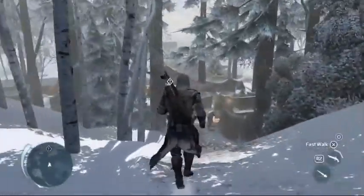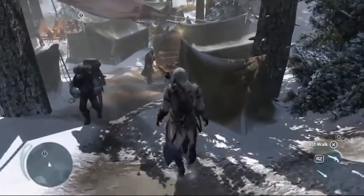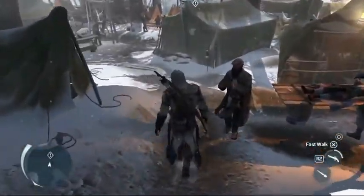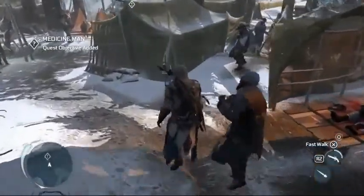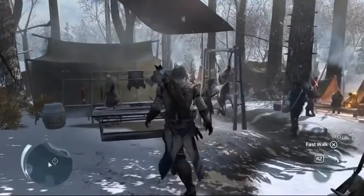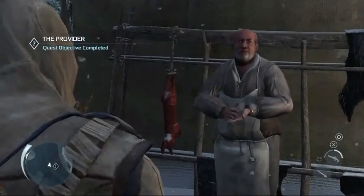So as you can see down there where the exclamation mark is, that is where his current checkpoint is. He's just walking into an American village campground type thing. Coming up here to the butcher — gonna give him some meat.